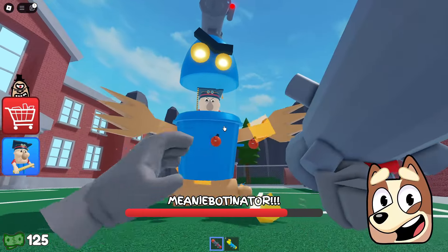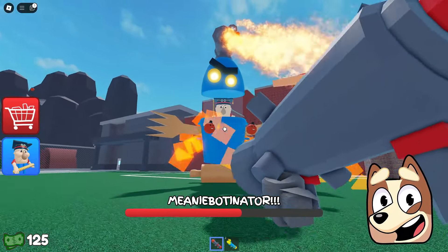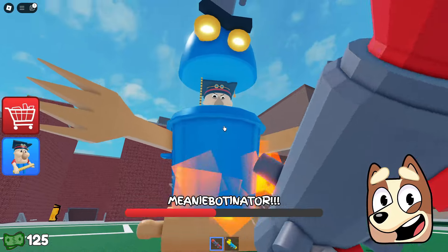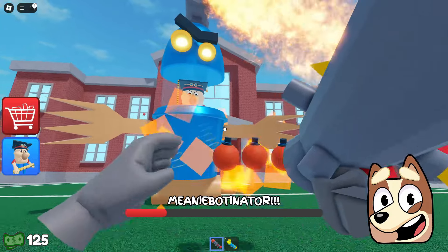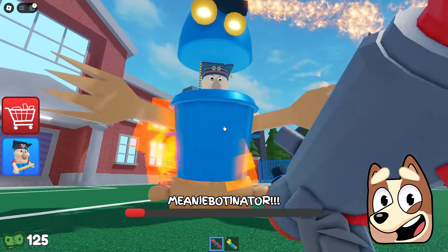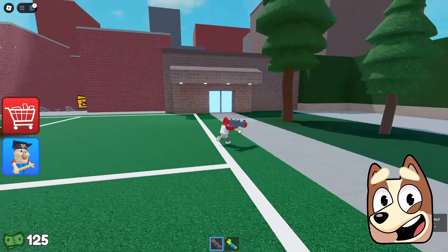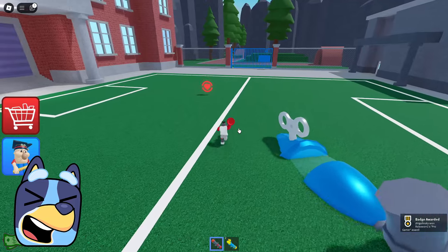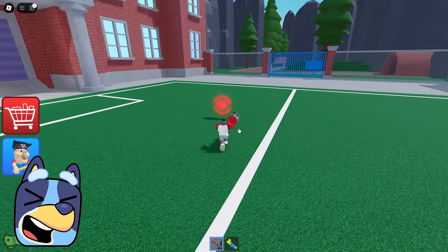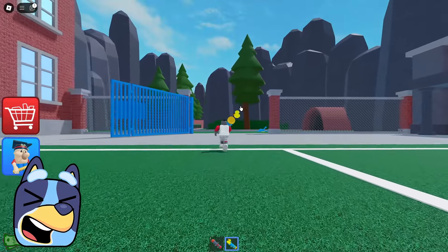By the way, it looks like this bazooka is different from the usual one, in that it fires three projectiles at once, and thanks to this, we will be able to defeat this boss much faster. He really runs out of his HP pretty quickly, and he doesn't hit us with absolutely all the projectiles he fires. We beat this guy really, really fast. It was pretty fun. We could still restore our health here, but we absolutely didn't need it because all the shells flew past us.